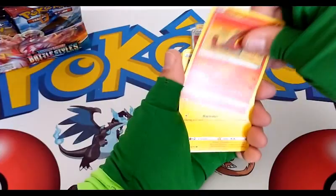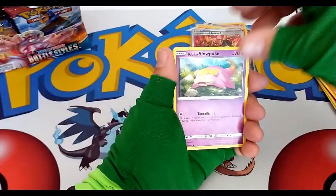Fletchinder, Espurr, Timber, Galarian Slowpoke, Go Fish — reverse common and a regular rare Vivillon.